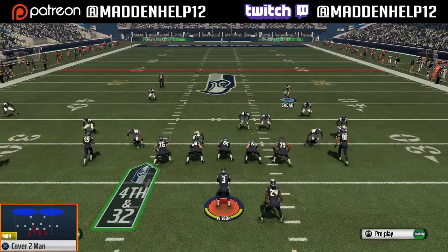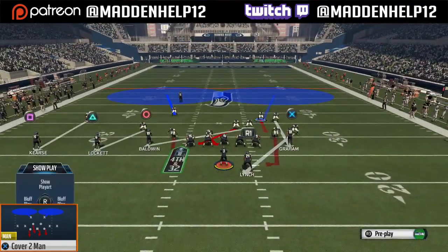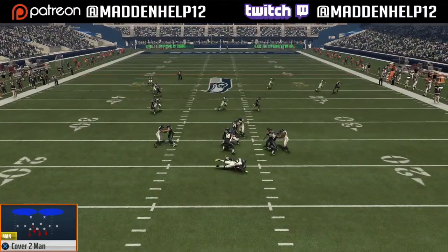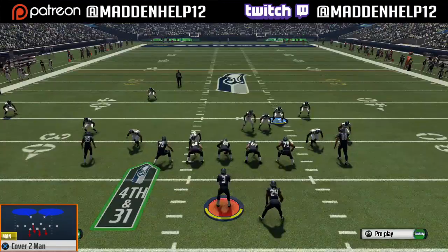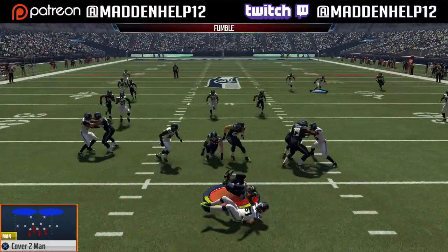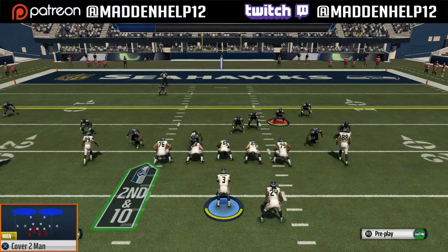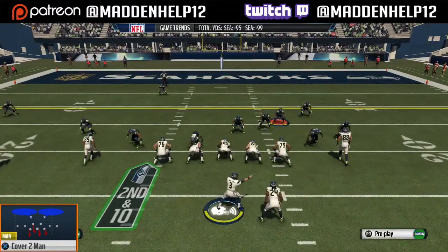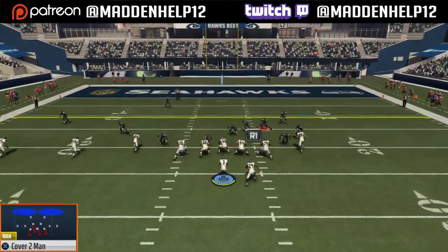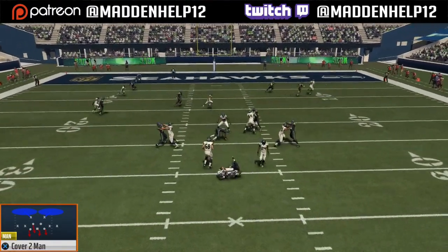And even if we don't, you see we still get the pressure in. It's just that the running back might pick him up because he goes more towards the middle instead of the edge, as you see here. If the pressure doesn't come in through the A-gap, you'll see that the looping linebacker comes in. But even if they block the running back and slide protect — either pinch or slide left — it will not pick up the blitzes at all. As you see here, we're going to block the running back and slide left, and we're still going to get the A-gap pressure to come through with the defensive linemen.